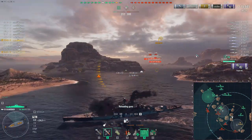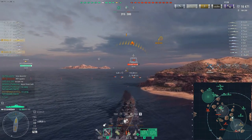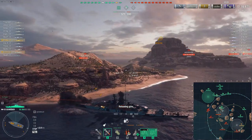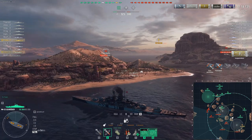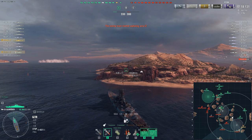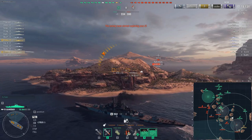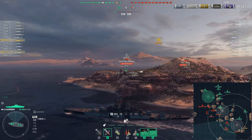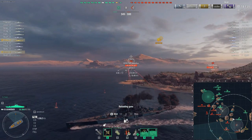At range — anything beyond 13 to 14 kilometers — you're better off using high explosive. I run up to this island and, thinking it's the Schultz, he fires torpedoes at me so I pop the hydroacoustic search — and that's exactly what happened. Part of our commander build is Top Grade Gunner: any ship within my standard detectability range of 10.2 kilometers gives me roughly minus 8% reduction in reload time, so I'm getting a faster reload. My goal now is to get rid of this Seattle, since it has 9km radar — I want my clan mates to operate freely at the sea cap.